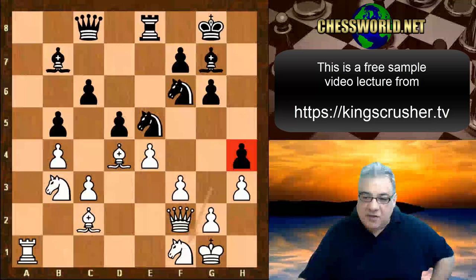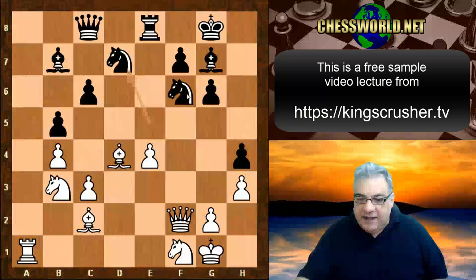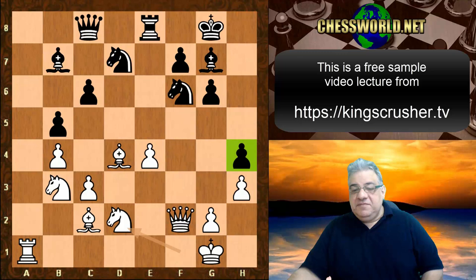On h4 we see d-takes e4, f-takes e4, and this actually creates pressure on f6. It's already restricting black even more — if this knight moves then we just take on f6. So the knight goes back protecting f6, and this knight comes in reinforcing e4.